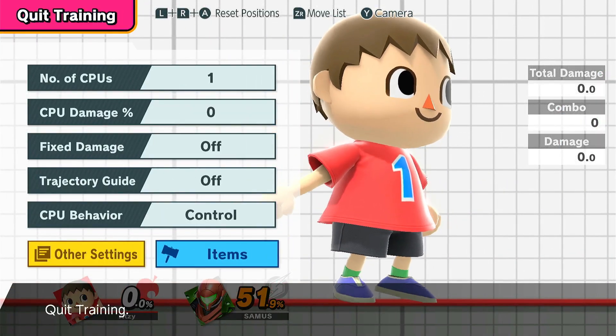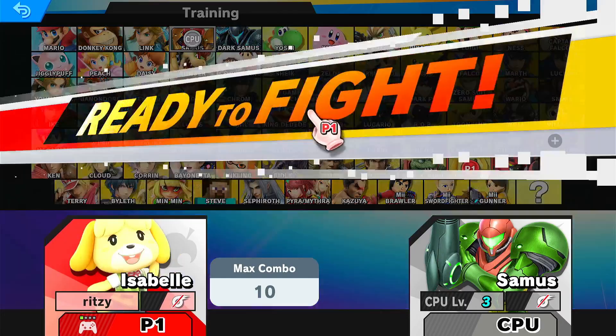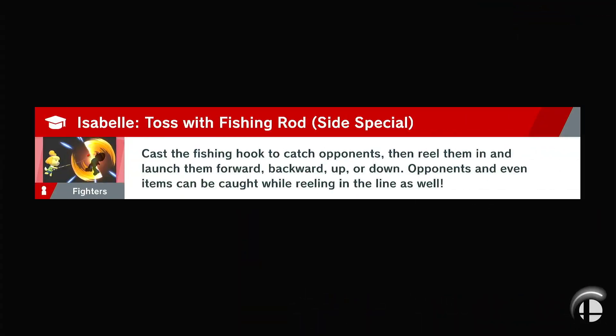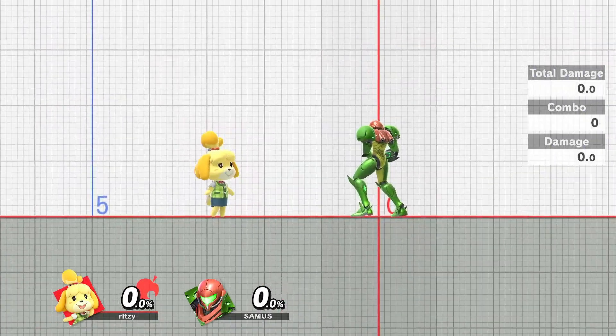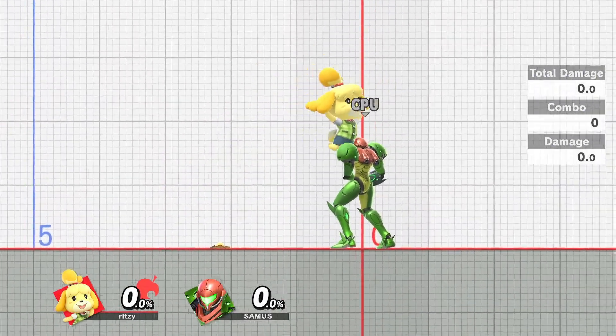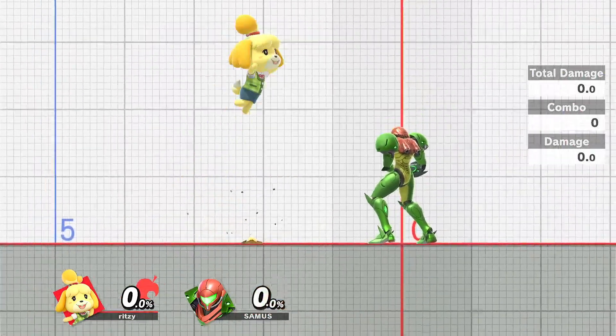Those are generally your problems with Villager, and they translate over to Isabelle as well. Since we're in the labbing portion of the video, let me show off some specific things you can do with each character. I play Isabelle a little bit more than Villager, so I'm a little more familiar with the Isabelle tech. Both of these characters are characters you will benefit a lot from taking to the lab.